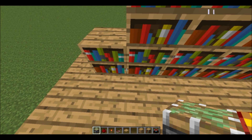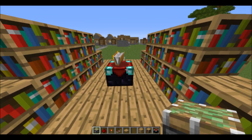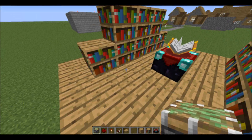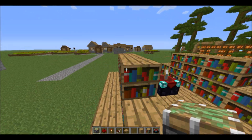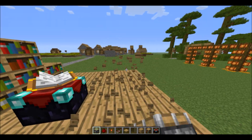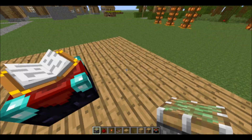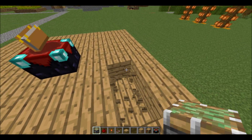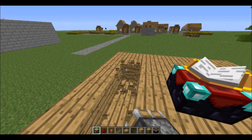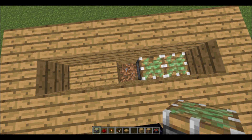Here comes the tricky part. If you're just building a regular room, this is what it would look like. But if you want to be awesome and make it with pistons, then this is where you'll continue. Get rid of your bookshelves for now, and mark that spot on top of where you placed them, carve it out, and then place your pistons on the ground.